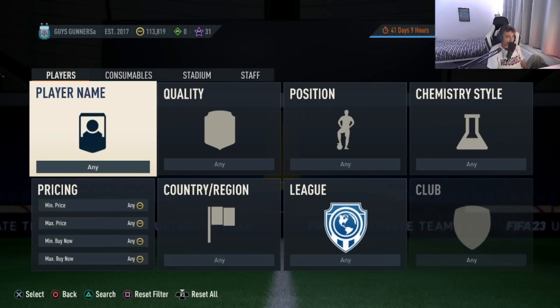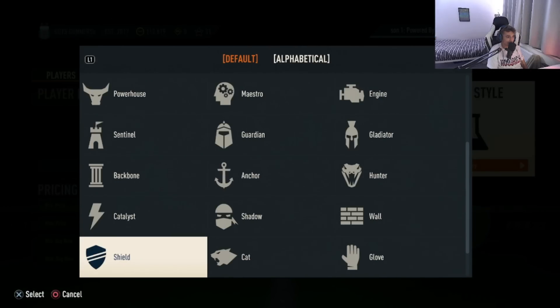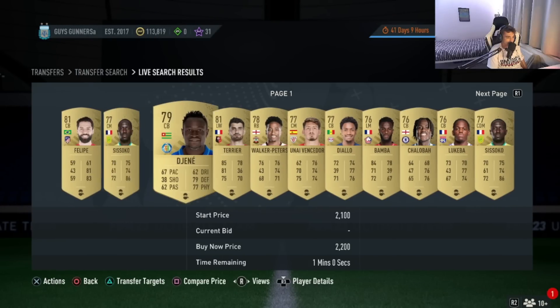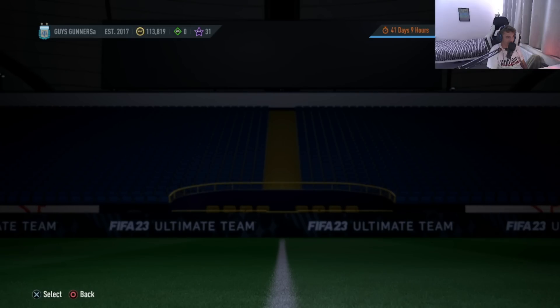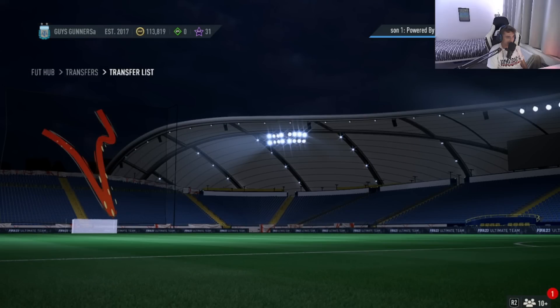FIFA 23 has now been officially fully released and the biggest question everyone is asking is how can they build up some coins at the beginning of FIFA 23 to give yourselves the most successful start as possible. So far since the release of FIFA 23, I have managed to build myself up a coin balance of around about 240-250k with this Rudiger investment right here.